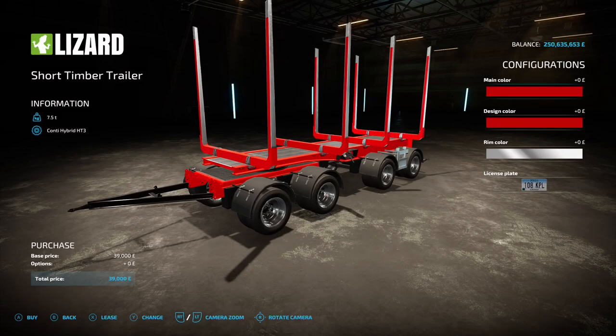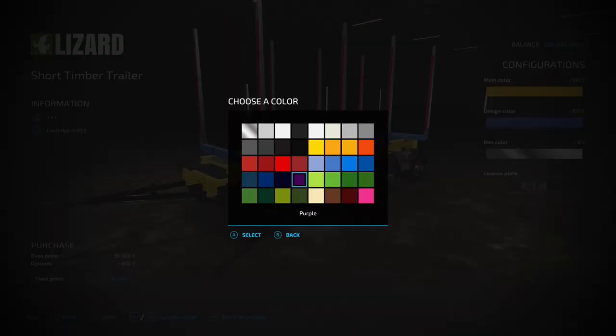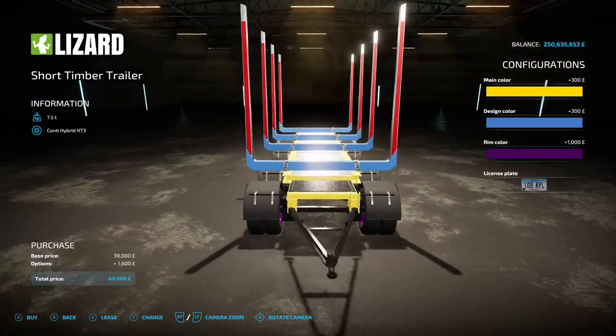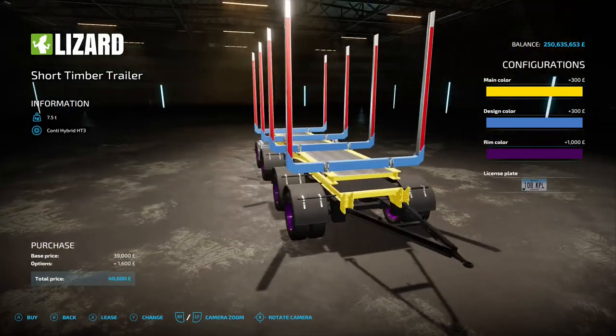Next up is the Lizard Short Timber Trailer by Sylv3r — 0.67 megabytes on the download. You'll find this under Forestry Equipment. Options include main color, base frame, design color, support parts, and rim color. If you're doing a bit of logging and have some trees cut down, you can load them into this — the sidebars keep everything nicely together. Forestry isn't my go-to thing, but that's a nice looking trailer.